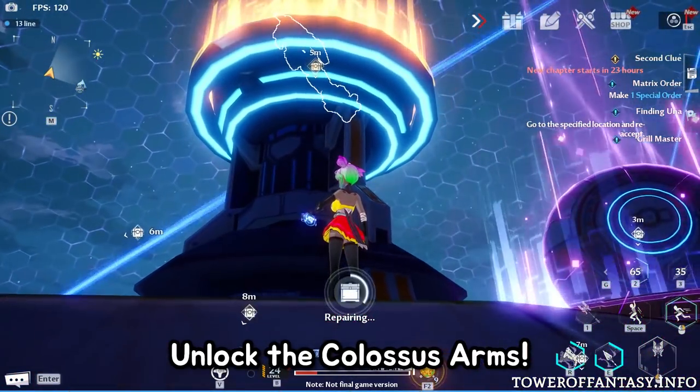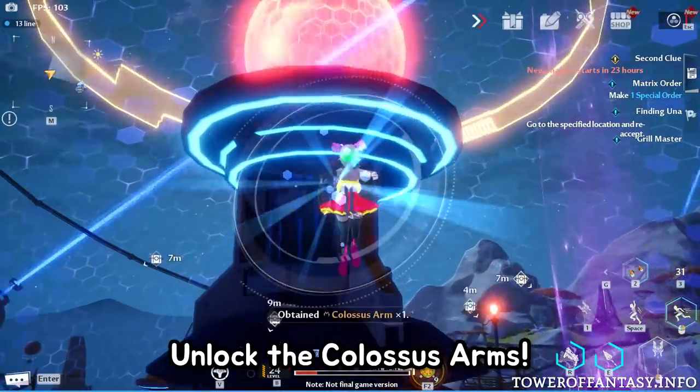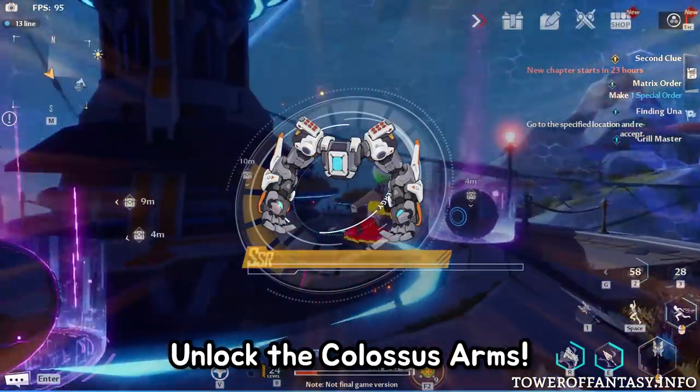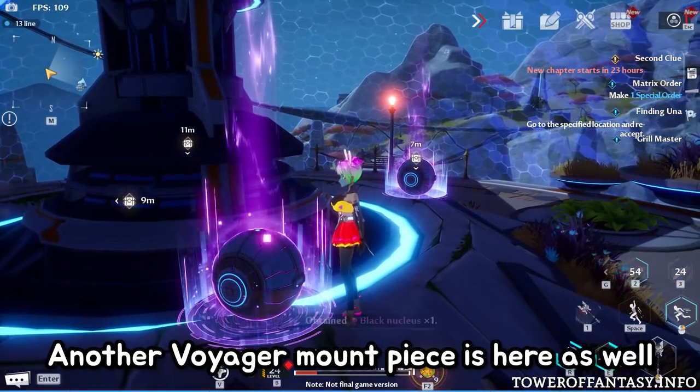Inside you can activate the Colossus Arms, which will give you the free SSR relic, or if you already have it, it will give you 30 fragment pieces to level it up. And finally, there's also one more piece for the Voyager mount.